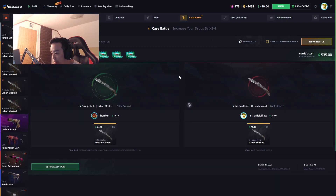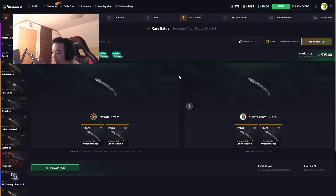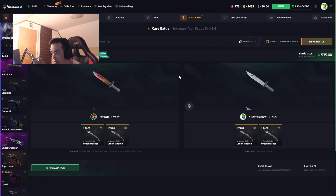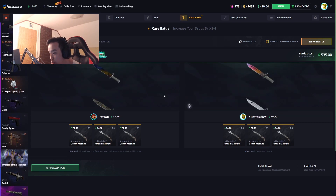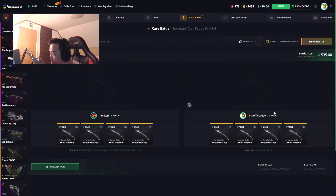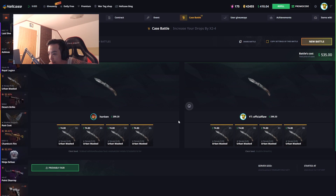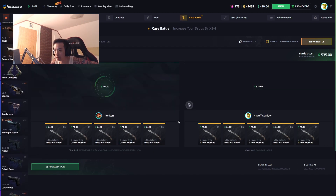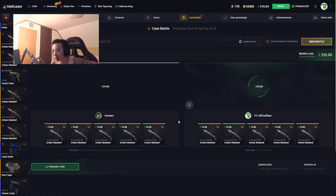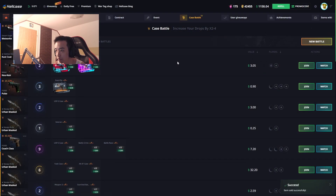5x Knives case — $535 case battle. Starting off with the same Navaja knife again, neck to neck at 149-60. Whoever pulls something else is gonna win. No coin flip please, let me just get something above him. Coin flip — right side! Yes, easy win boys! We're gonna sell it — scary, scary.